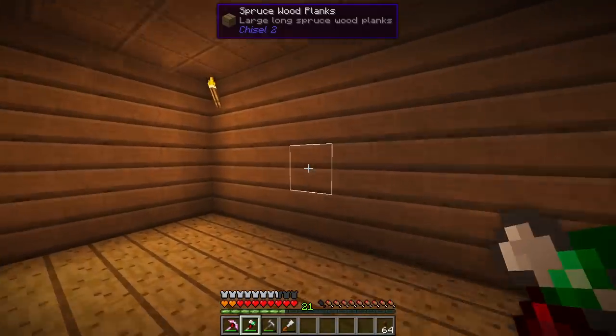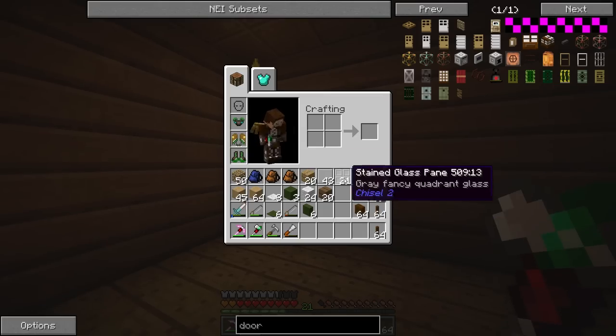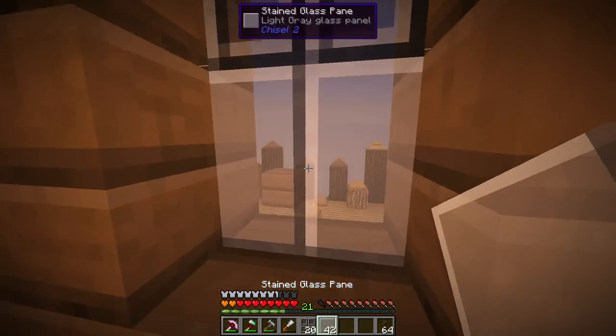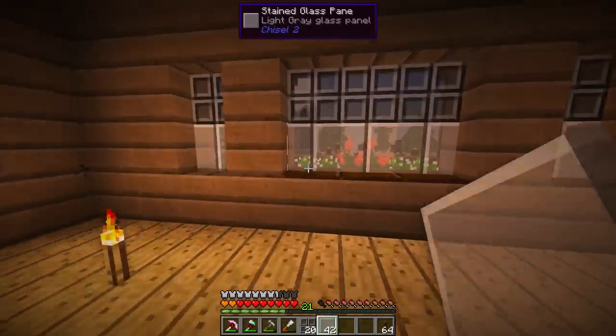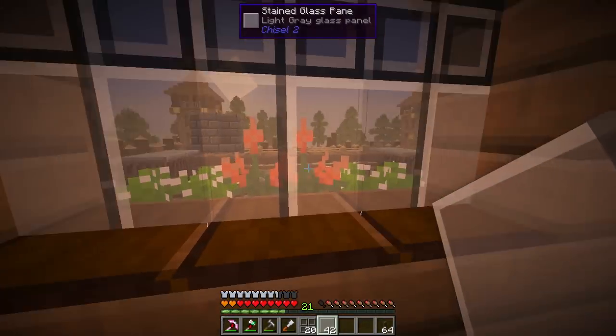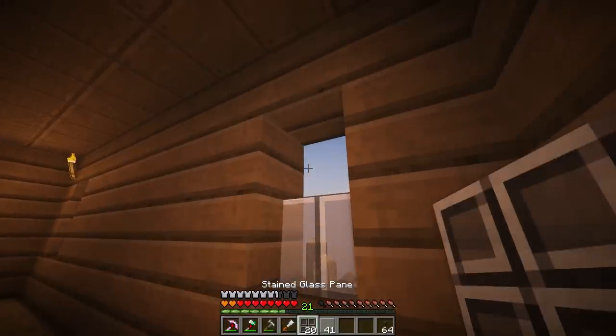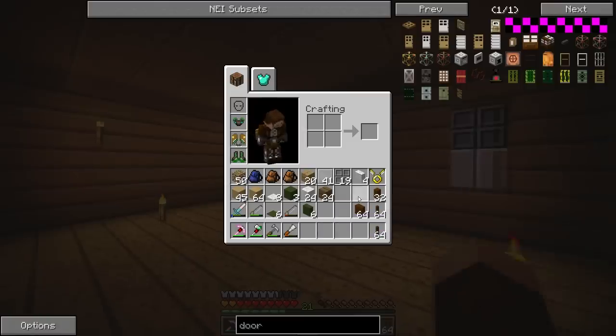First thing we need to do is open up this window and get some light in here. We'll swap over here and grab ourselves our panes and add those in. Look at the cool view out this window — we can see the sun setting and there are some plants in the flower boxes. Just those small little details are what really make things stand out.